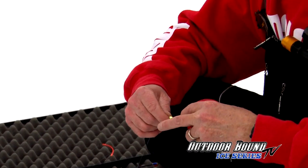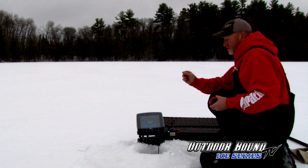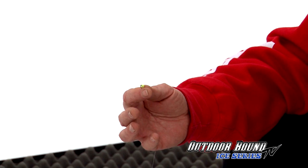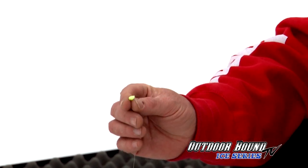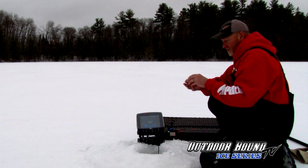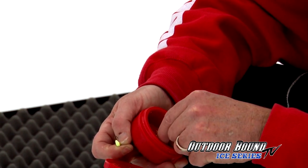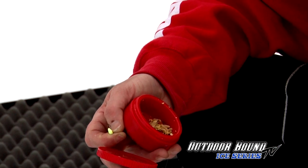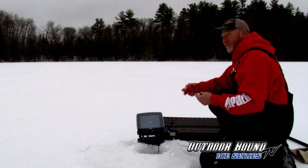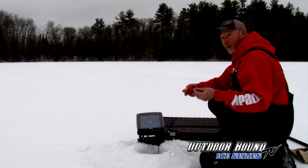A lot of people ask what is my go-to bait when I'm out searching for panfish. What I've got on today is just a small tungsten jig — this is a Tubby Jig by Acme Tackle. I use this as my search bait because it goes to the bottom extremely quickly with the tungsten. I'm in 32 feet of water. I'm going to tip it with just a small spike or waxworm to give it a little scent. I may go a little bit bigger in terms of bait — maybe a spoon, maybe a cast master — or drop back to even a smaller hair jig or a very small nymph jig. I let the fish tell me what they want.